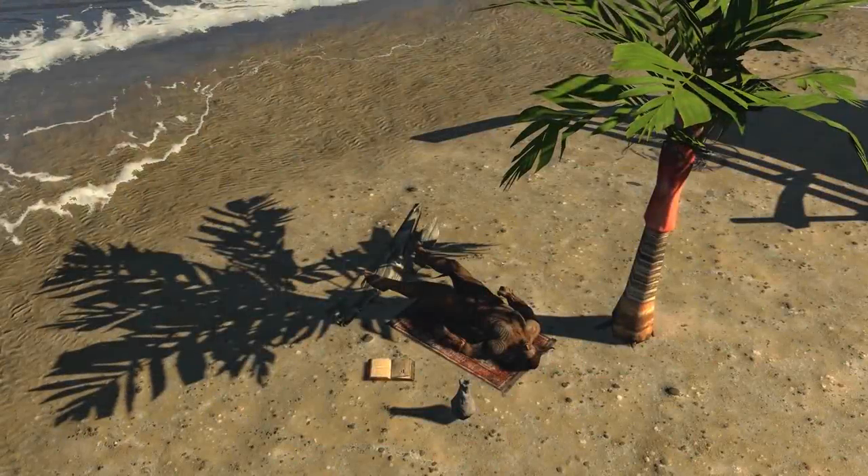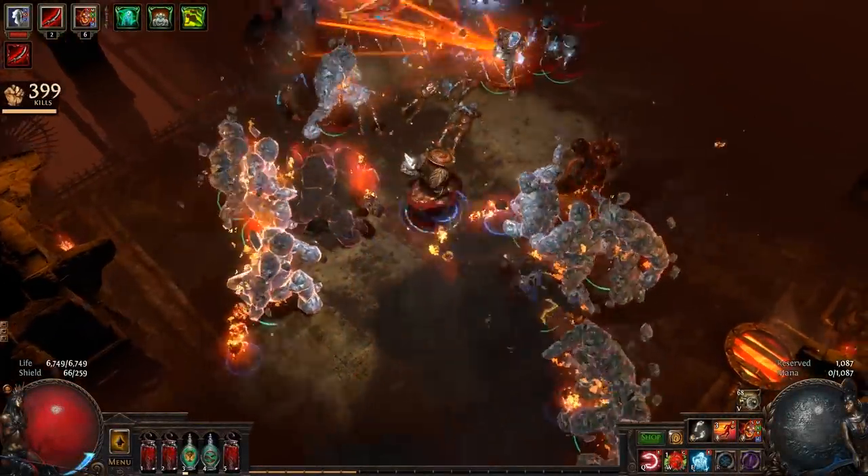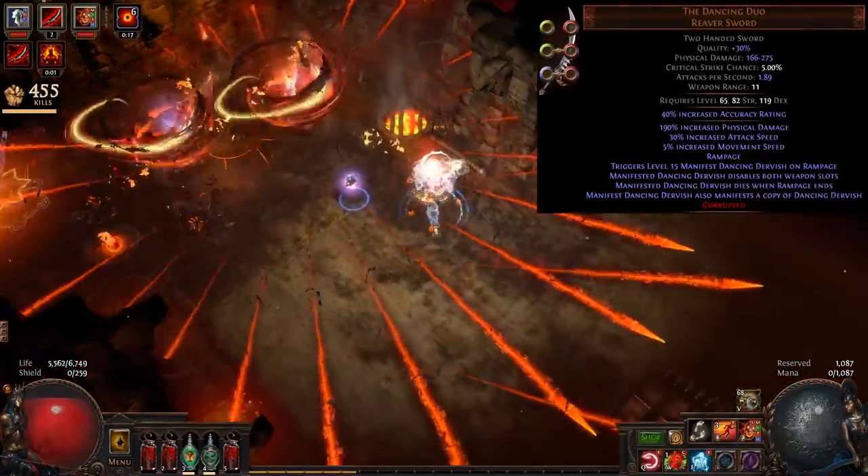This week's Juggernaut build doesn't do much direct killing. Instead, it takes a more supportive role for the two minions it manifests. It does this by using the fated version of the Dancing Dervish unique sword, the Dancing Duo.